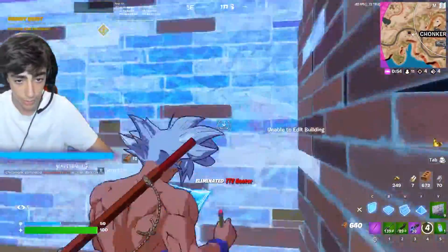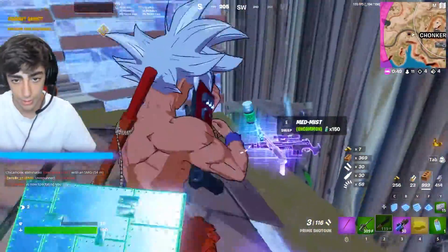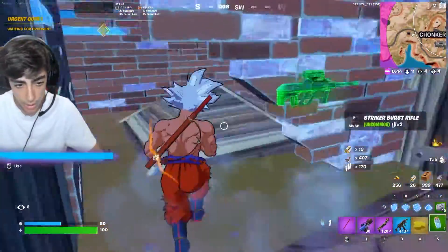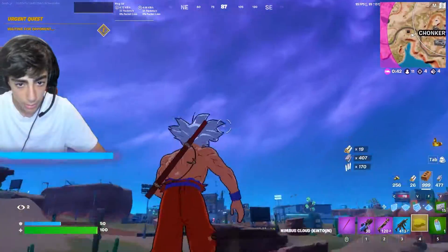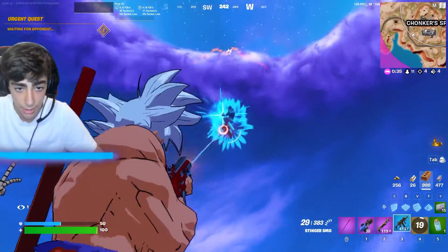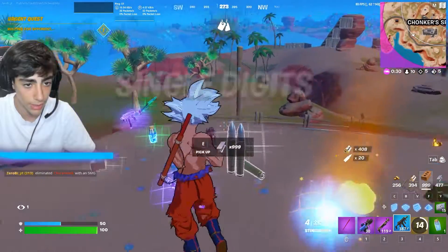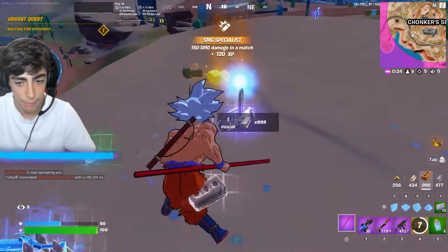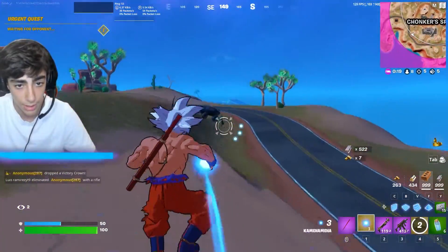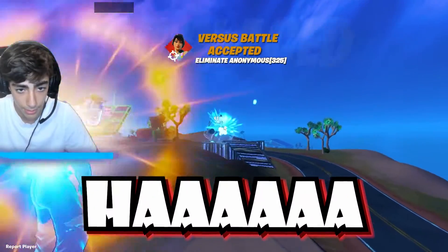Somebody else is gonna do it for me. Give me that purple shotgun, let's go! Give me that SMG, let's go. This guy might actually have one of the other mythics — yep, and he's dead. That's how you combat it, you just spray them in the face. Give us that trusty Kamehameha — you're not taking this from me. You don't know how to counter it, do you? Yeah, you're out of the game.